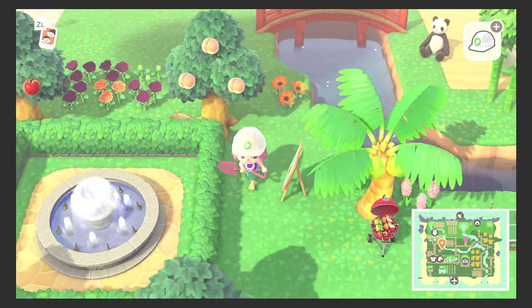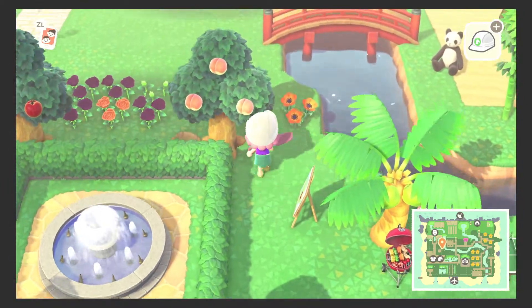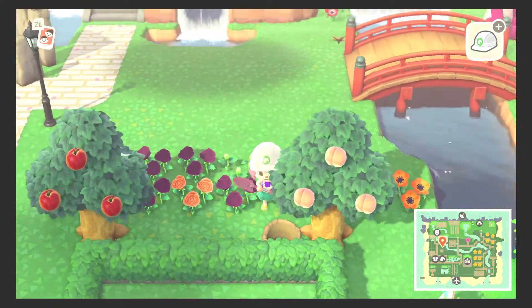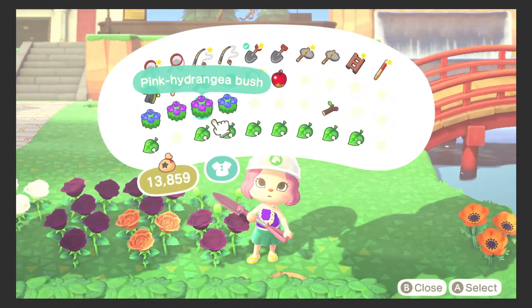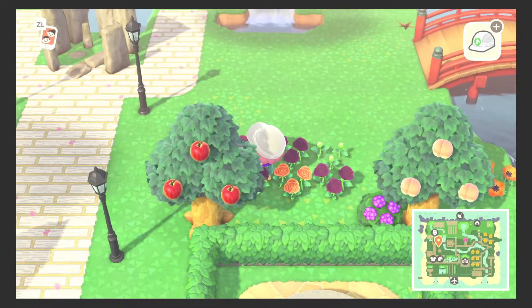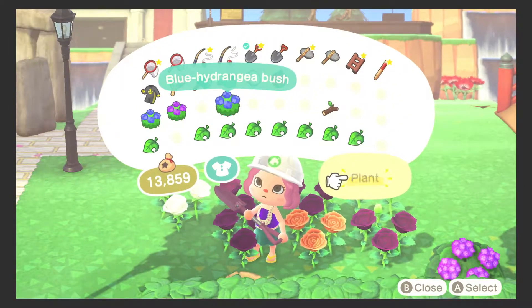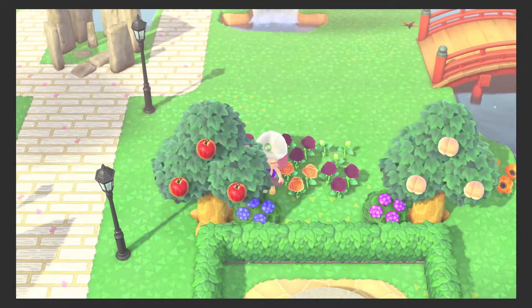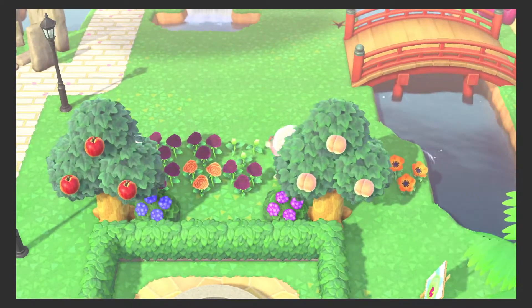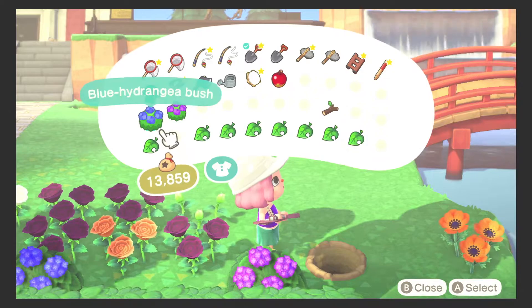I'm just gonna come down here and make sure I have the right colors. So next we're going to put purple right here so that you can see the alternating colors again. And a blue right here. You really can't see behind this tree here, but I'm just gonna put it anyway — just to make me happy.